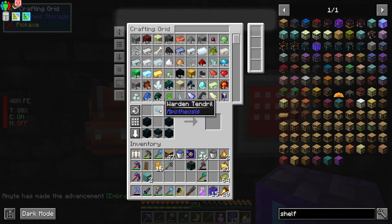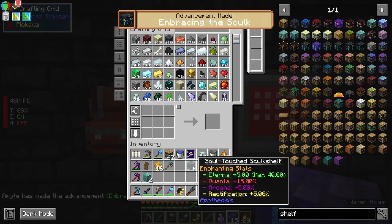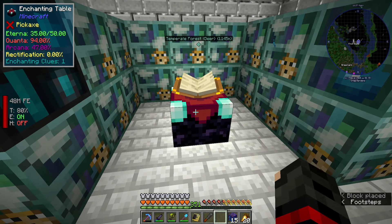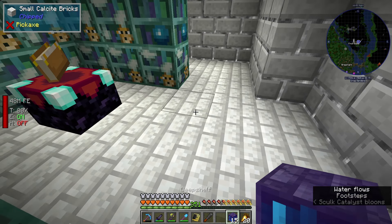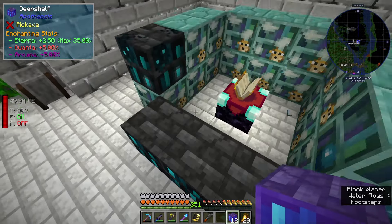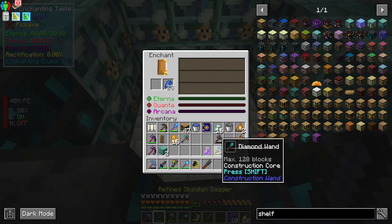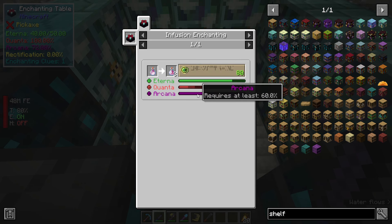This comes from the warden, which is why we had to kill the warden. Let's see what our stats are if we get to here - 35 eterna. I'm going to be a little bit lazy here and just add the bookshelves like so. There we go - now we have eterna 40. However, we need a way to bring our quanta down so we need to kind of adjust accordingly.